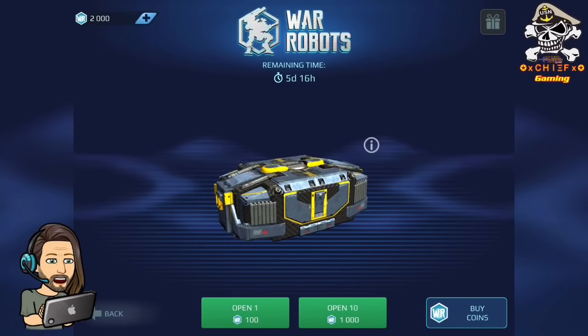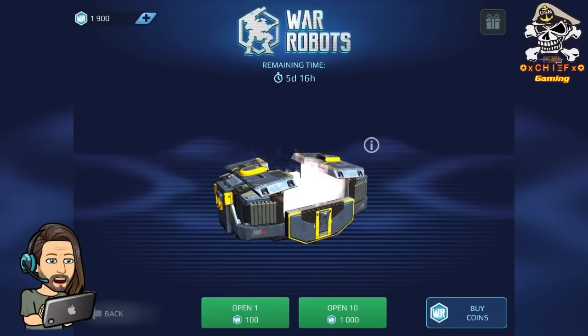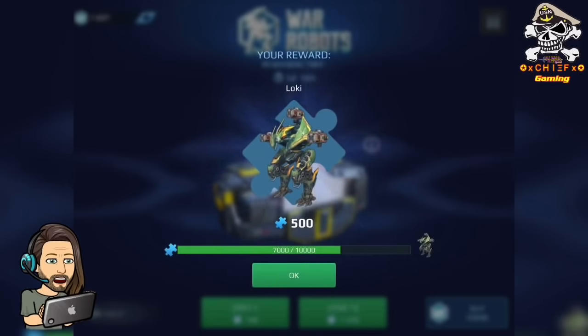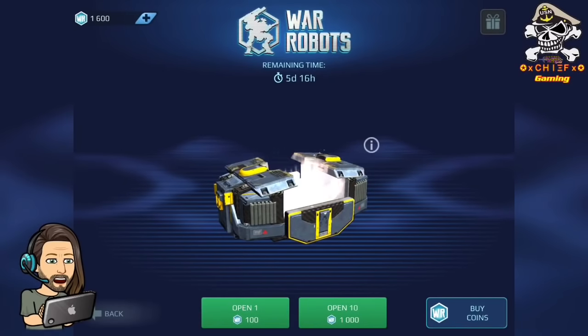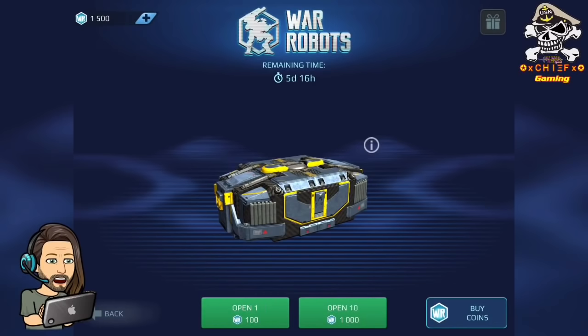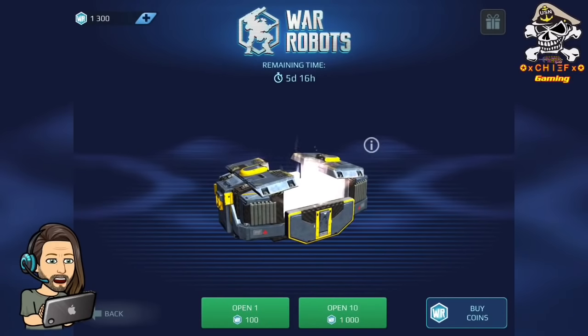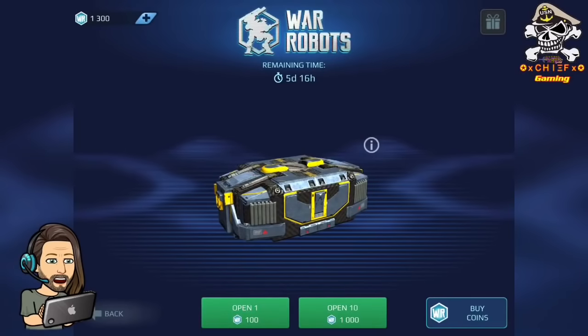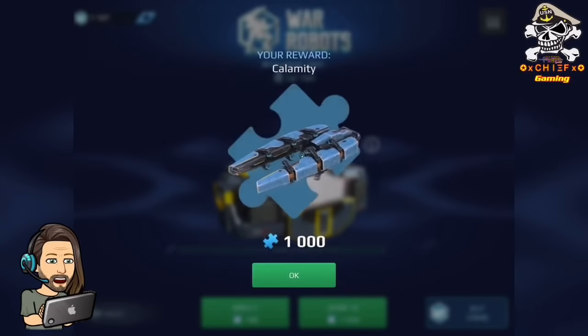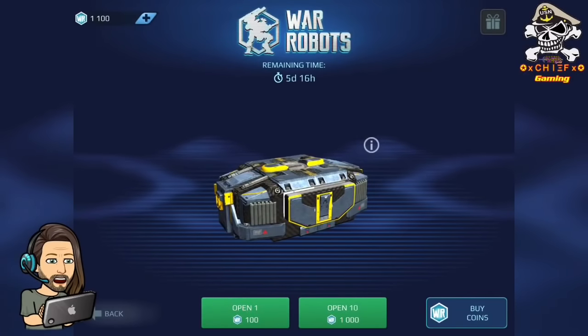I should be getting pretty close to a Fenrir — I hope I get enough components for it at least. For me, I love playing tanky bots, so that's a big one for me. I might have gotten another Loki with components. Don't think I need three Lokis, but oh, nice — alright, so that's going to get me real close to the Fenrir. I've already got several Blaze and a few Calamities, and I'm going to need 500 more Fenrir components after this. I'm hopeful I'll get that in the next few rolls.